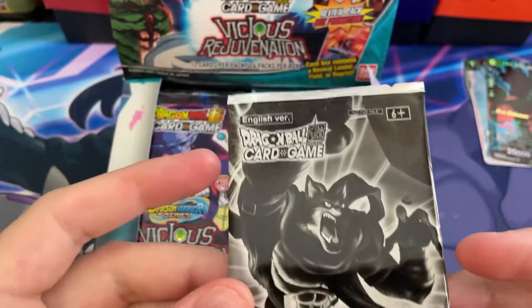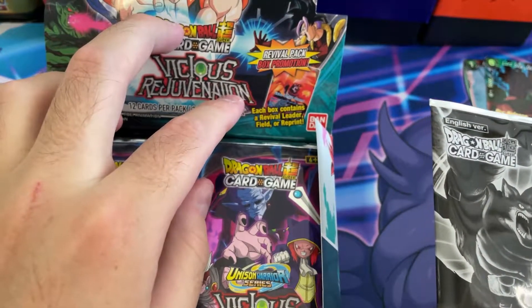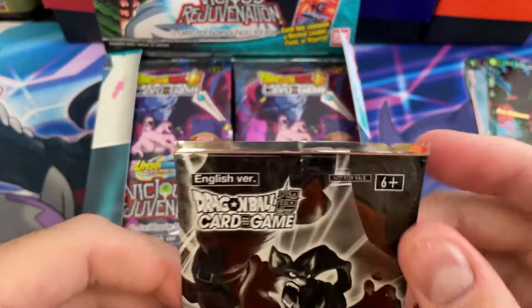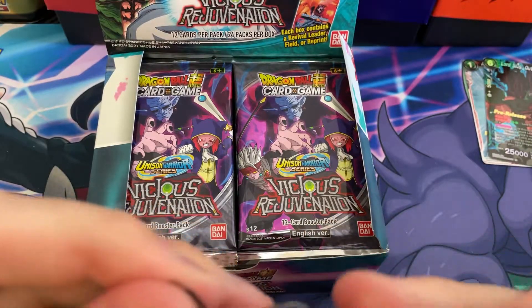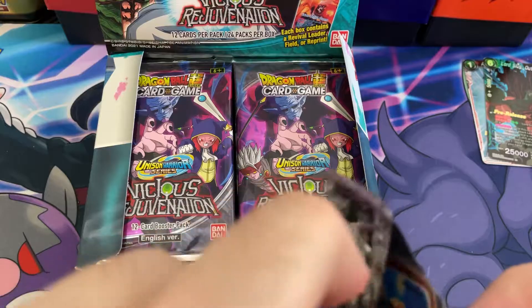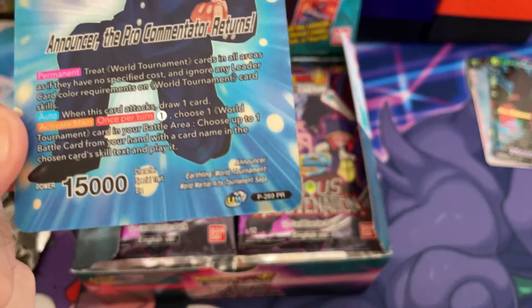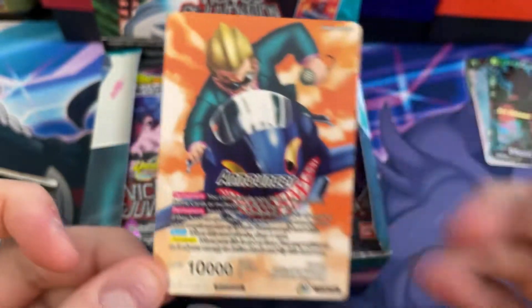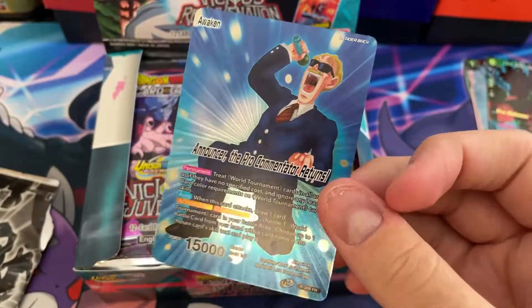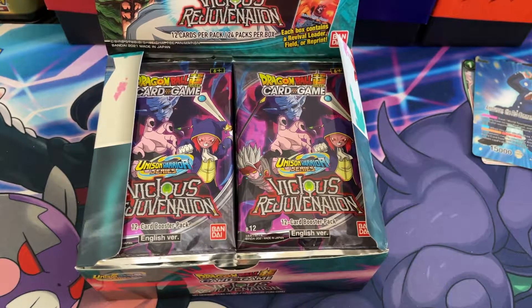On the front it says revival pack - box promotion. Each box contains a revival leader field or reprint. So let's see what's in here. We got a Commentator - Announcer - The Pro Commentator Returns. It's a promotional leader. We got the announcer on the other side as well. Pretty cool. The holo looks very nice, shining out from the center. That's awesome - we got a ton of promotional stuff.